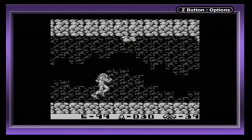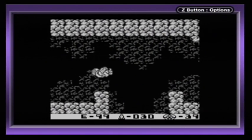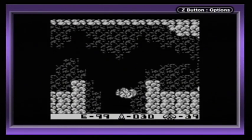Hey, look — a new feature that wasn't in the first game: we can shoot down. We also start with the ability to use our Morph Ball. So we start with a lot of stuff that you don't start with in the original Metroid.